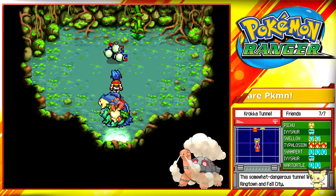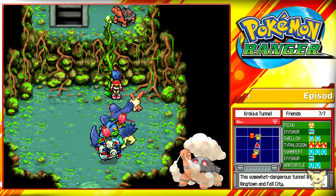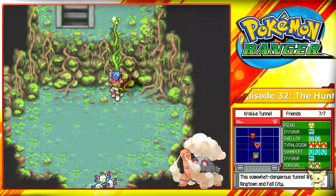Just keep going into this Krokorod until you reach the screen section, where you'll find this vine. Go up it and you'll find your first Pokemon, Torkoal.